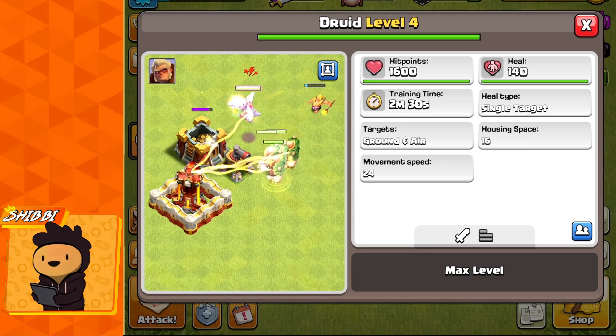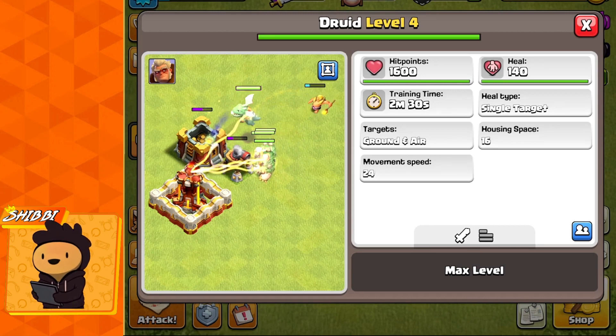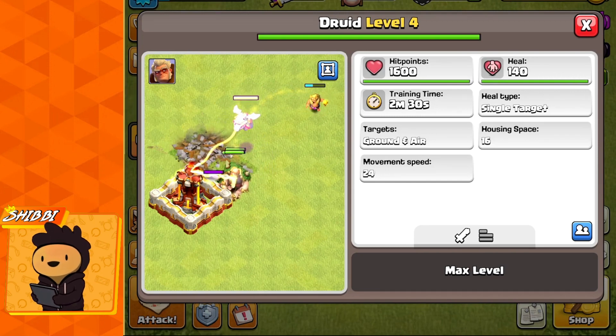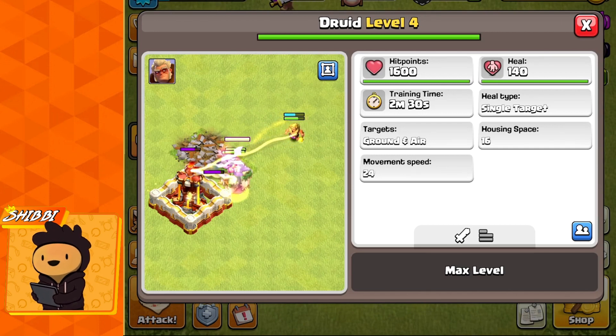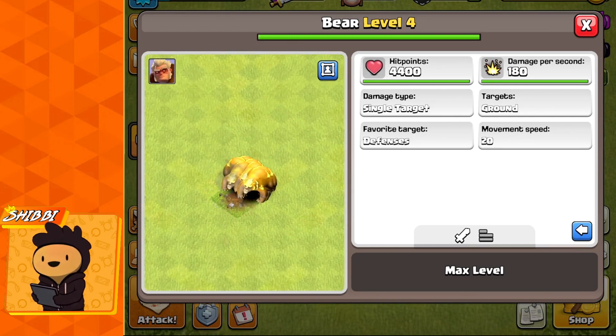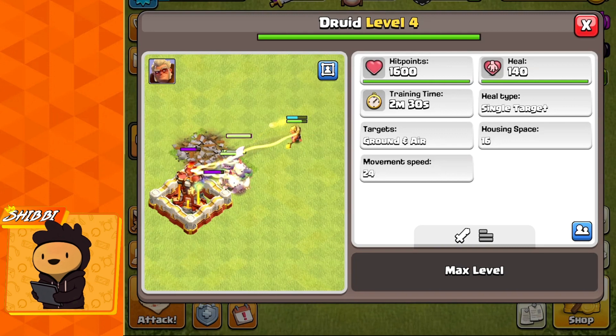Let me explain its main mechanics. It is technically a healer, but not fully — it also turns into a bear. At maximum level it will heal for 30 seconds, and after that it turns into a bear. Just like super hog riders split into a hawk and rider when they die, as soon as the Druid runs out of healing it transforms into a bear.